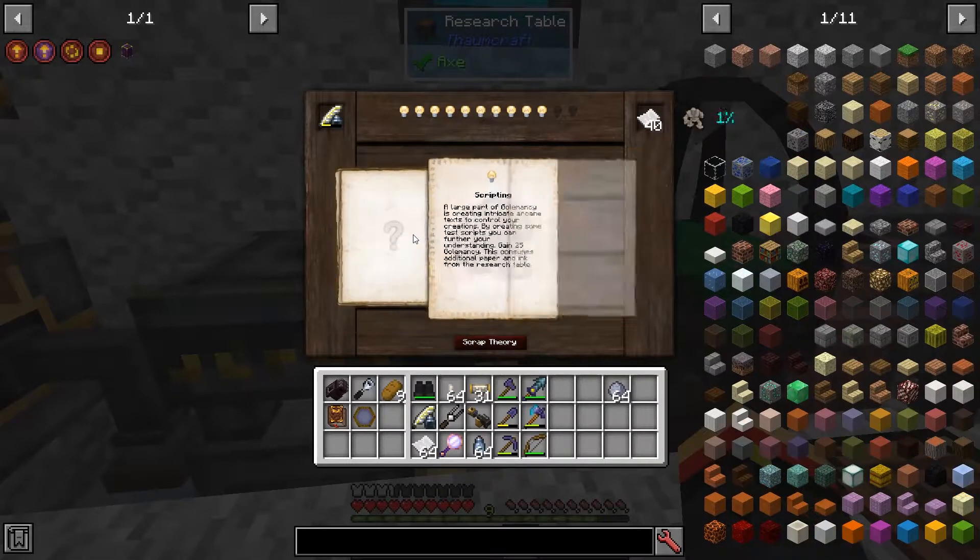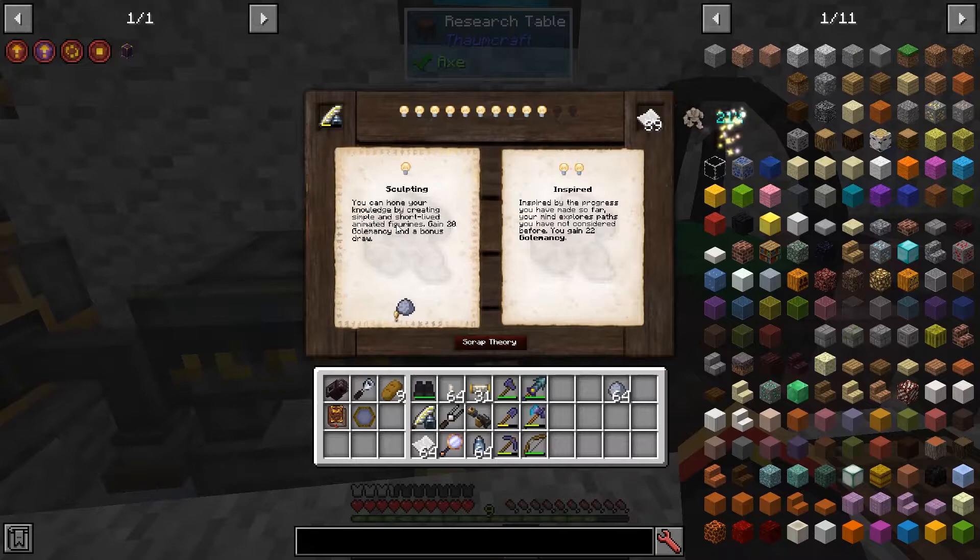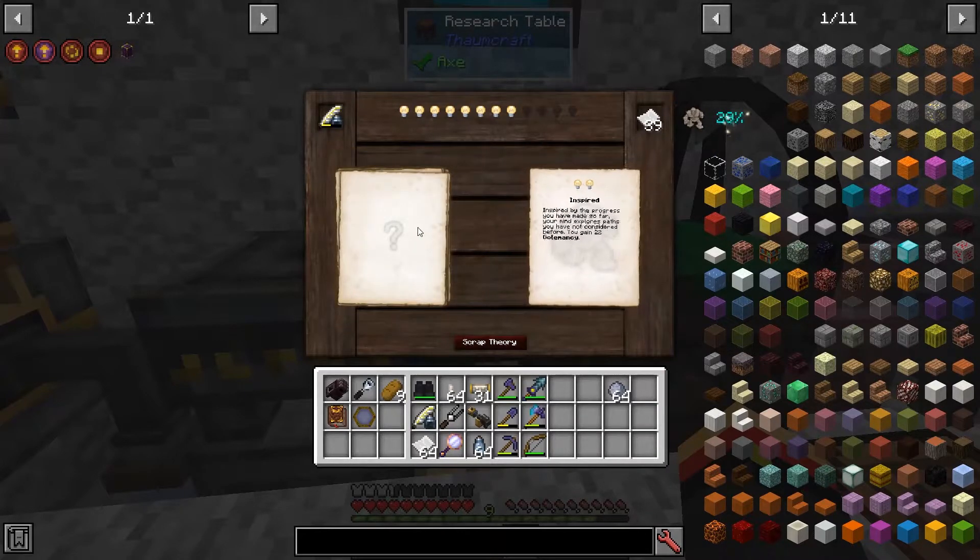I have scripting that will give us 25 — that's good. So I can be inspired or gain sculpting. Inspired is better.